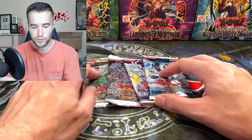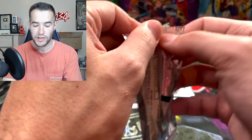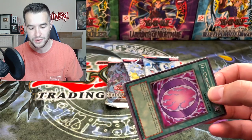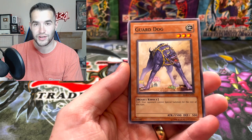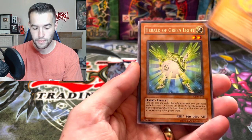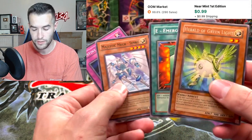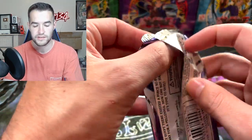I did a little reorganizing so we can make sure we have enough room. We have the Enemy of Justice — a very old enemy. A lot of you guys won't even know what I'm talking about, but we tried to find the Ultimate Rare Shining Phoenix Enforcer through nine first edition hobby boxes and we did not get it. Swift Birdman Joe, Herald of Green Light — we got a Rare. E Emergency Call I know is worth a couple of bucks, so that might be an okay pack.